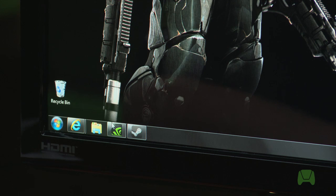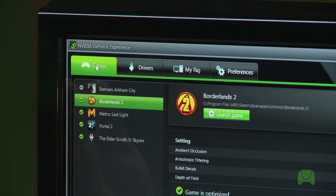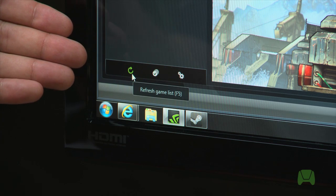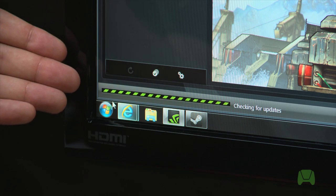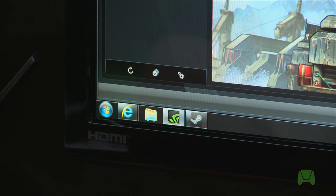Now let's go back to GeForce Experience. Click on the Games tab in the upper left-hand corner, and then in the lower left-hand corner you'll see a button to refresh your games list. Go ahead and click that, and you'll see it's checking for updates to your list of games.